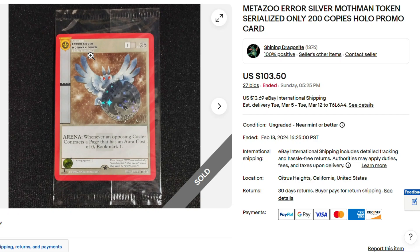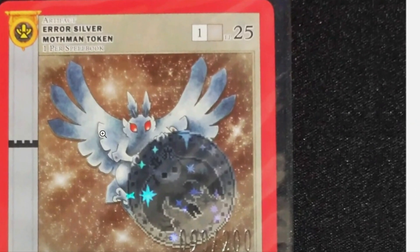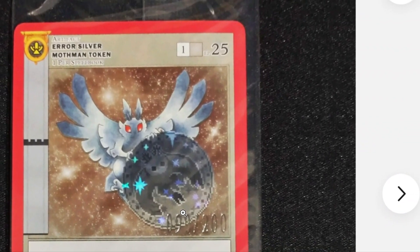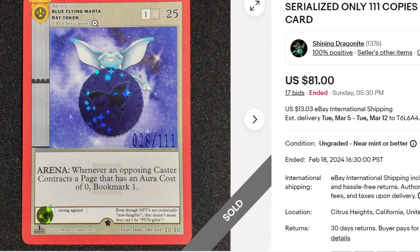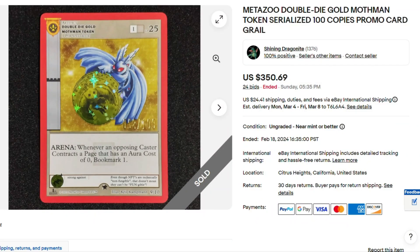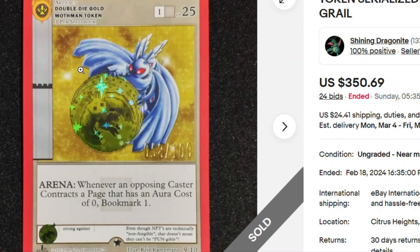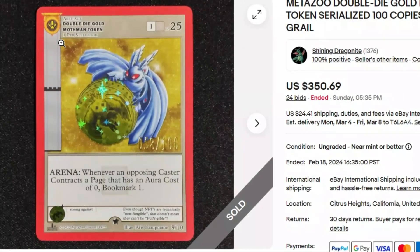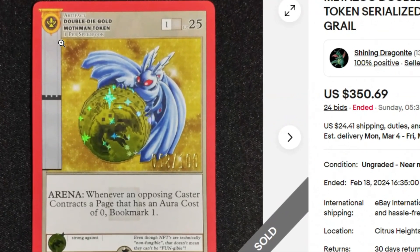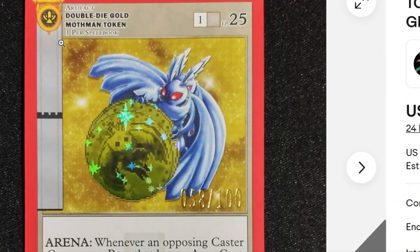$103 for the Mothman. Error Silver Mothman token — pretty cool card, serialized out of 200. Here we have Blue Flying Manta Ray token, serialized, only 111 copies, $81. It's not even in the plastic. These cards are still pulling some decent money.